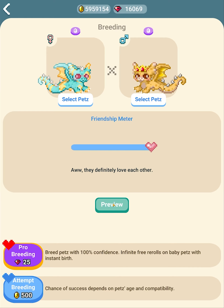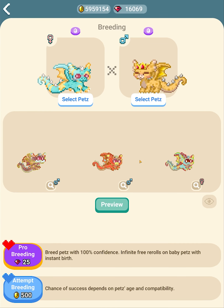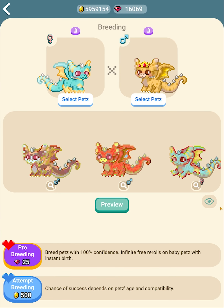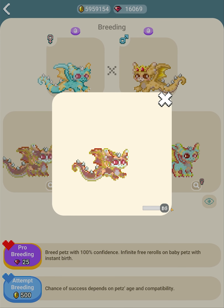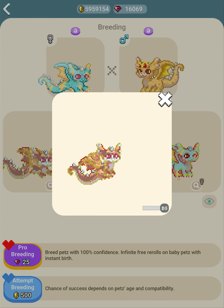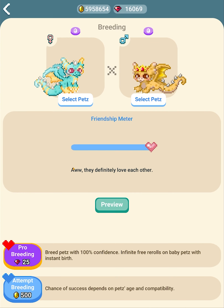You can also preview what the babies will look like and it'll render them — you can see more details up close. This button will change the age so you can see them fully grown versus as babies. You can also go here and change the background color, like white, so it's easier to see the previews. That is regular breeding.